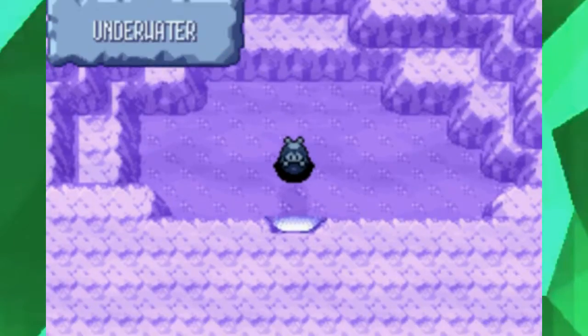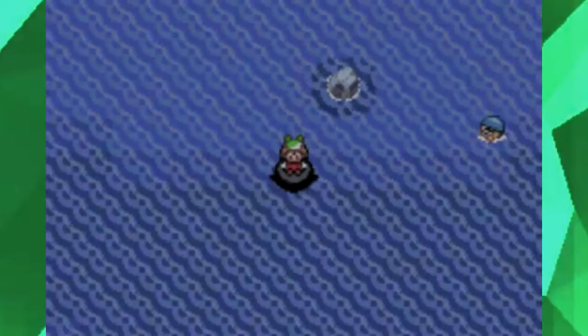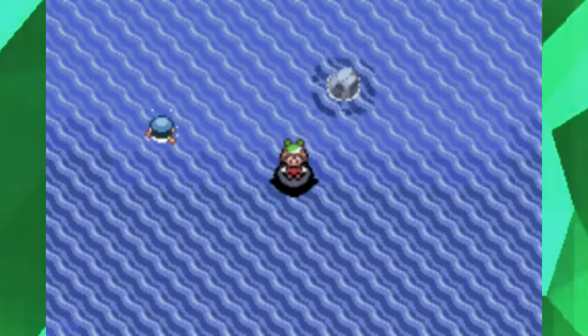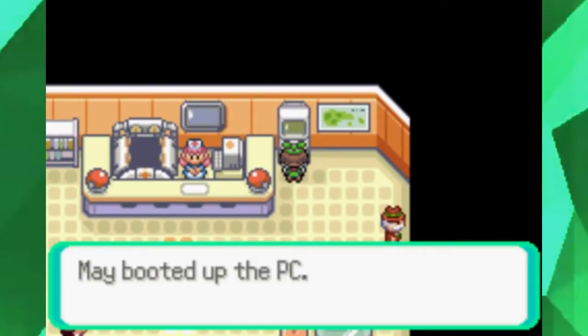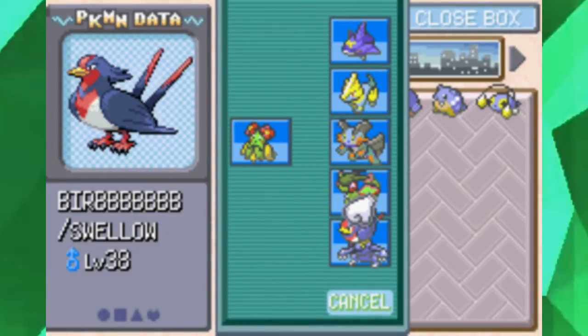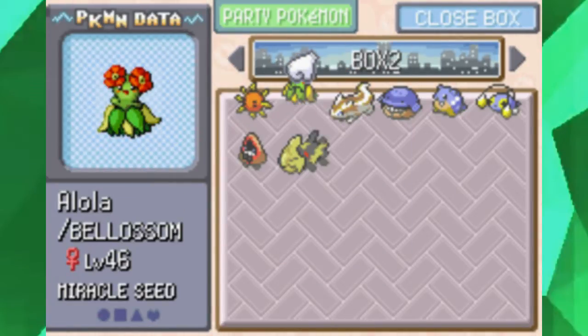As you clearly just saw, I taught Waterfall to Urza. Not only is it a pretty decent move for Urza to learn, but it's also needed for exploration. Now that we have the ability to use Waterfall outside of battle, if you recalled on our journey, we've seen plenty of waterfalls that we could potentially scale up.